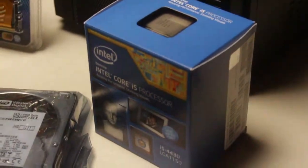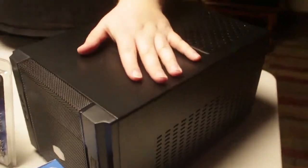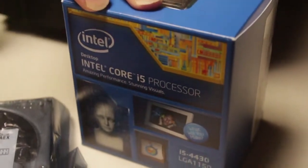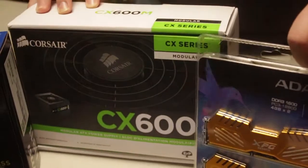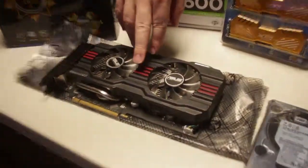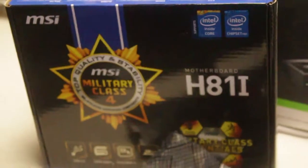Starting from the left, we have a Core Master case. We have an i5 processor, which is the most expensive part of the build. A 2 terabyte hard drive, 8 gigs of DDR3 memory, a Corsair CX600 — so it's a 600 watt power supply. We have a GTX 660, and last but not least, we have an MSI Mini ITX motherboard.